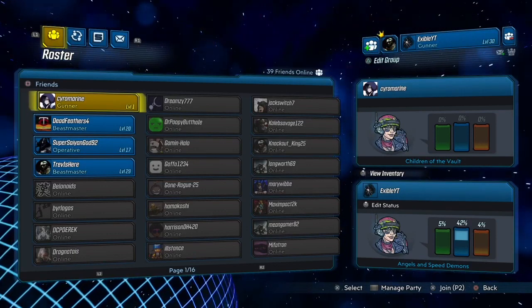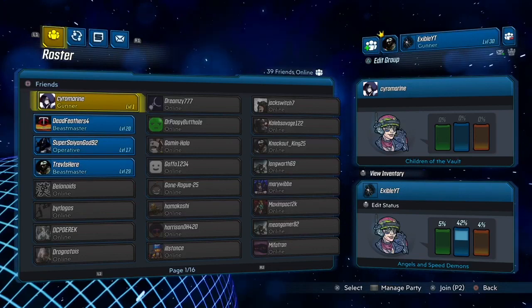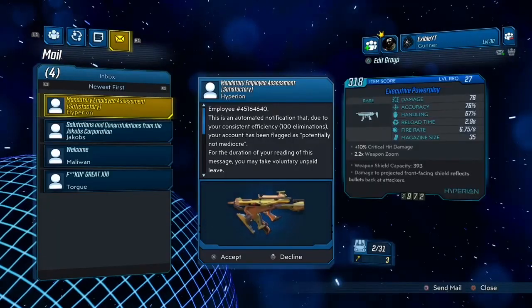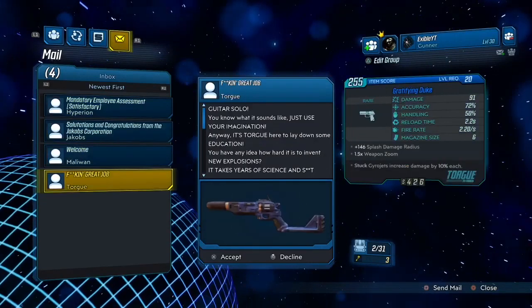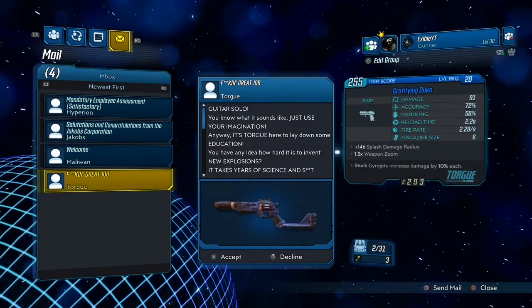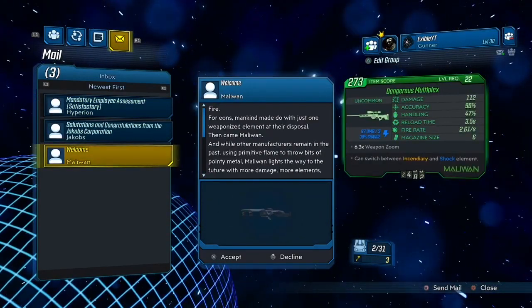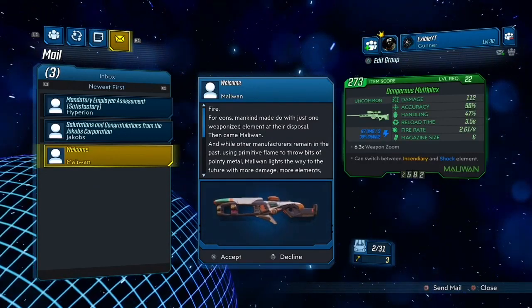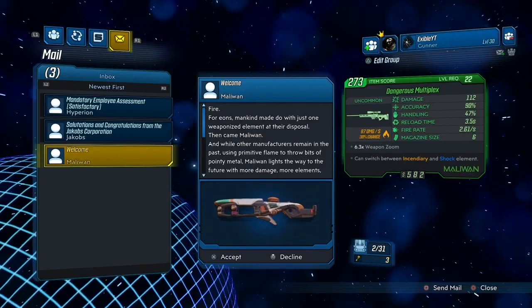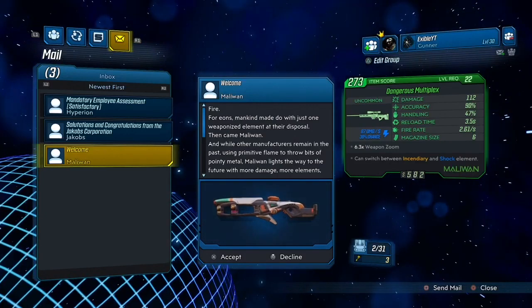So once you've typed in the codes, you're going to get free golden keys. I'm going to show you guys how to claim them right now. Once you've typed in all the golden key codes, they're going to show up right here in your inbox. You're just going to go to them and click X like so. I know these aren't golden keys, but I've already claimed all the codes I've typed in, so I can't really show you that. But like I said, they're going to pop up here and you're going to click X to claim them.